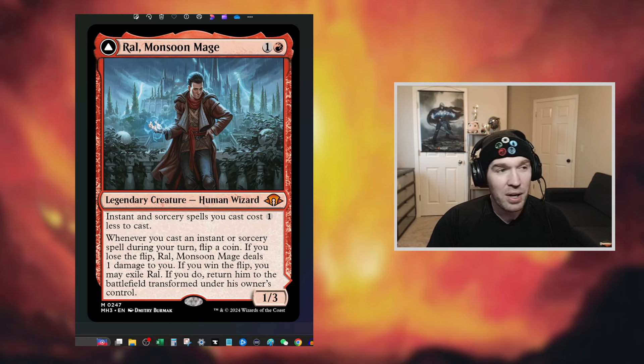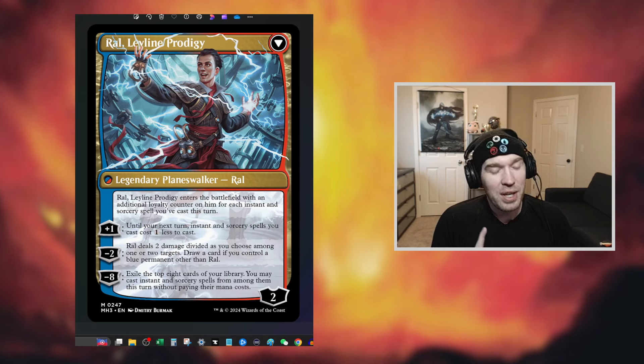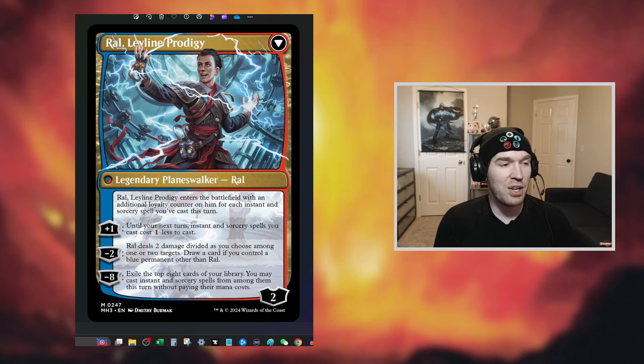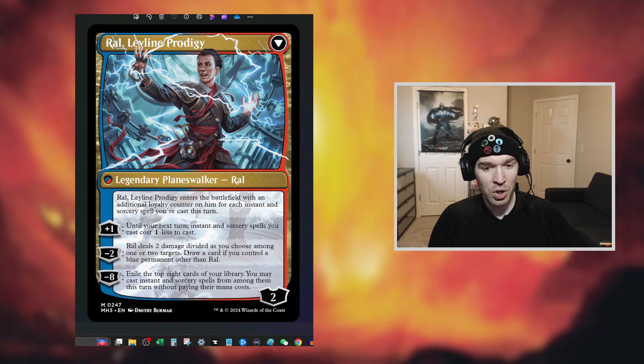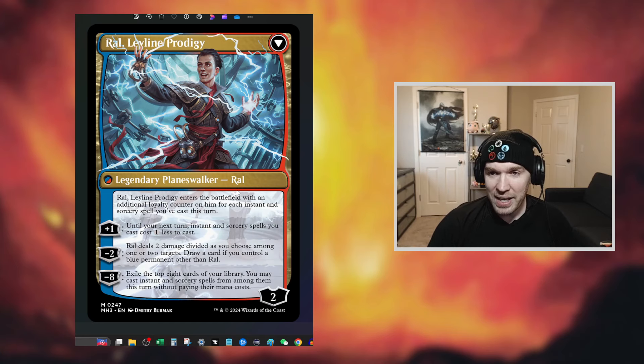His back side is Ral, Leyline Prodigy, which enters the battlefield with an additional loyalty counter for each instant and sorcery spell you cast this turn. That is insane. With 2 base loyalty, if you get to 6 instants and sorceries cast prior to flipping, he starts with 8 and you can immediately ultimate. The ultimate lets you exile the top 8 cards of your library and cast instants and sorceries without paying their mana cost — basically game over. It's an enabler card and a payoff card in one, which in Magic is absurdly powerful.